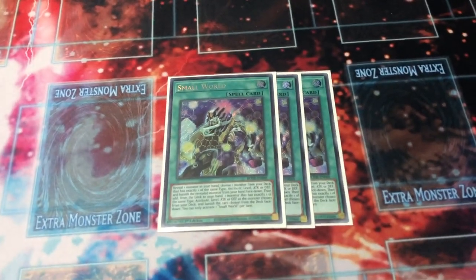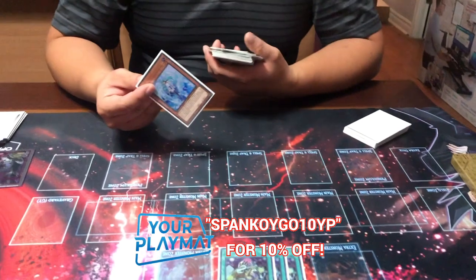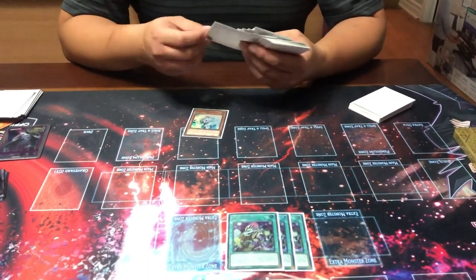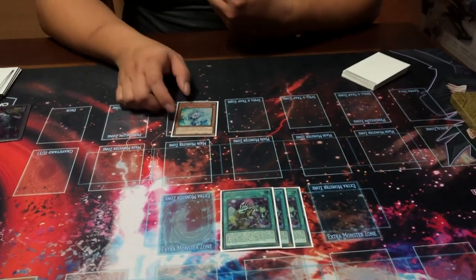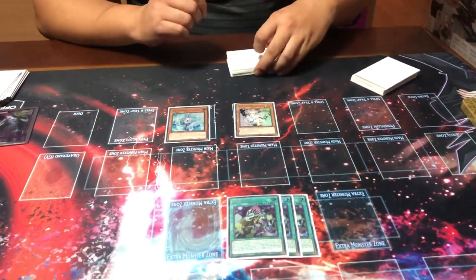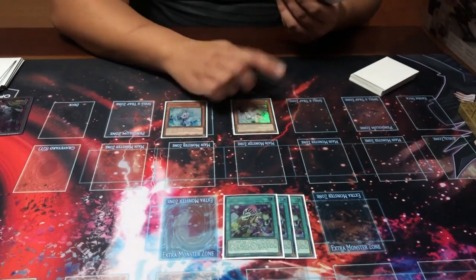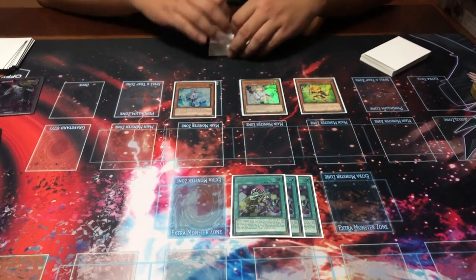We have three Small World - the most recent 60-70 card staple. Small World is peculiar: when you activate it, you reveal one monster from your hand, then search a monster in your deck related to that monster by one of these attributes - attribute, level, type, attack, or defense - but only one of those things. Then you add to your hand a third monster equally related to the second monster by one of those attributes as well.